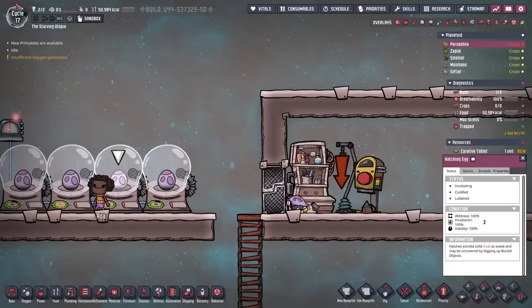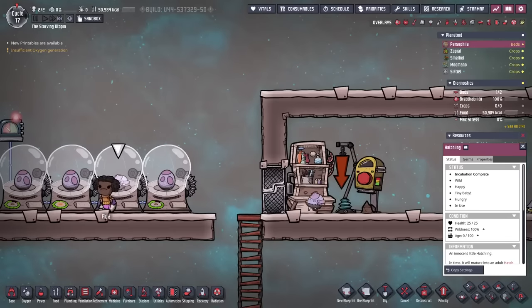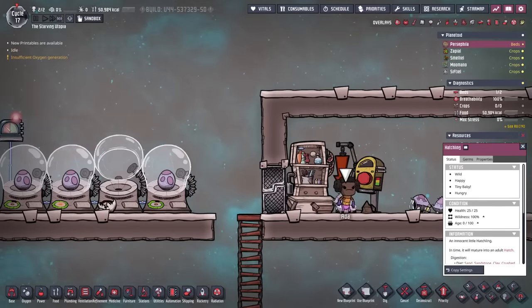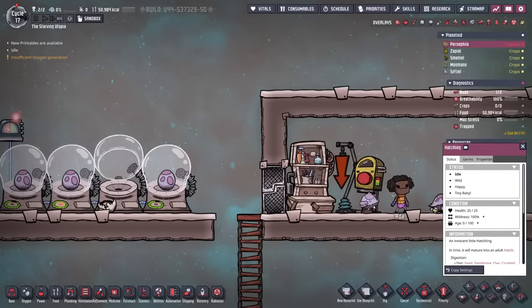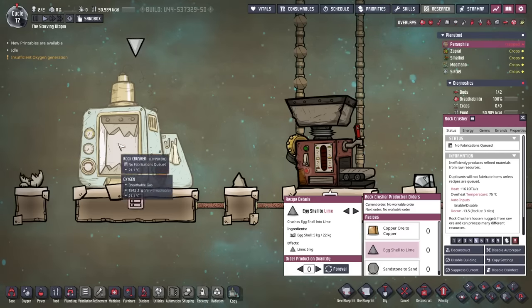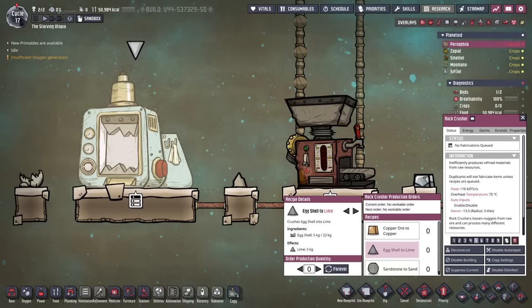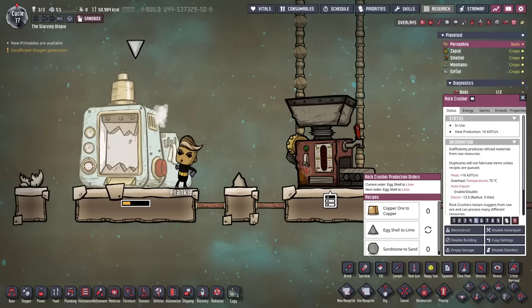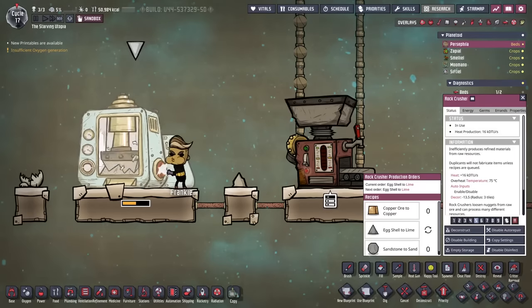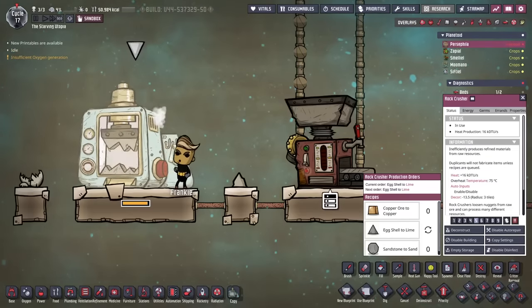When the egg does hatch, it will make a baby form of the Critter, which will then take 5 cycles to mature into an adult that can produce more eggs. From the incubators, these Critters can be moved by dupes to a Critter drop-off if the filter is set, even if the Critter can't normally be wrangled. Hatching eggs also has the benefit of making the eggshell resource, which can be used in the rock crusher to make lime and then steel. Ranching Critters is therefore a great way of generating a lot of sustainable lime — generally they make 2kg per egg, meaning hatching 2.5 eggs will make enough lime for 100kg of steel.